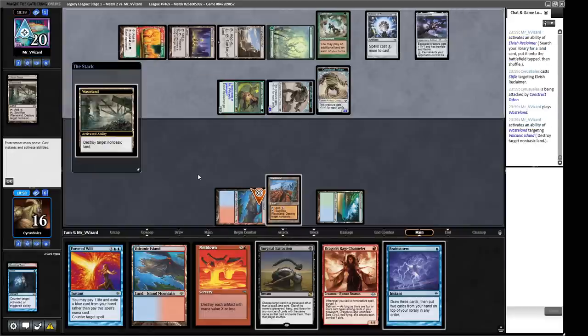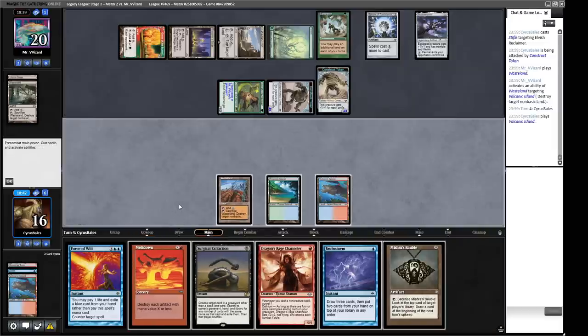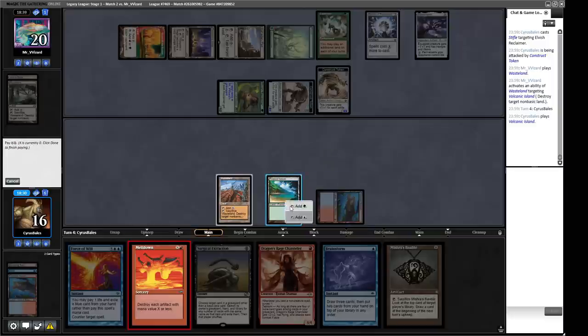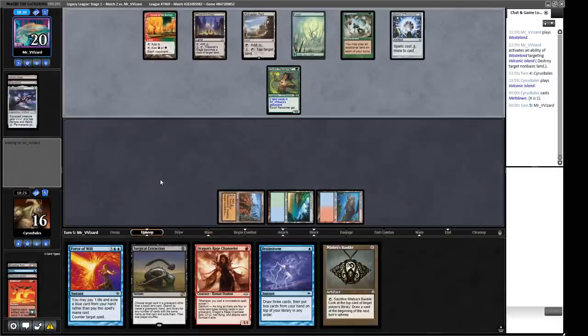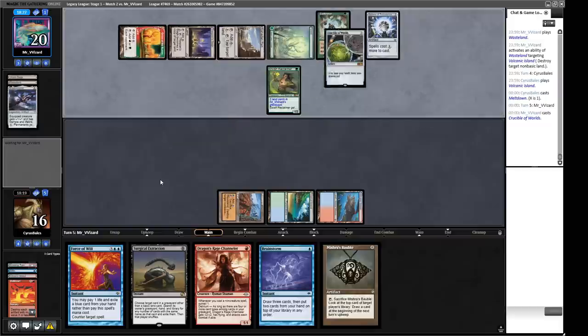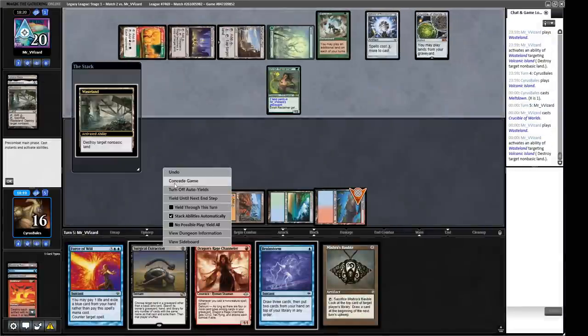We can Meltdown now. This is eight, nine damage going at us. We could try to find more help but we're going to get snagged by the Rishadan Port. I think we have to do this now — otherwise we'll be so far behind on life total. And we can't play anything this turn due to the Sphere. Maybe we should have countered the Sphere early on. A bit too greedy trying to get it done with the Meltdown. A Crucible of Worlds — so apparently they've got a Wasteland lock here. Yeah, I think we can call it a day.